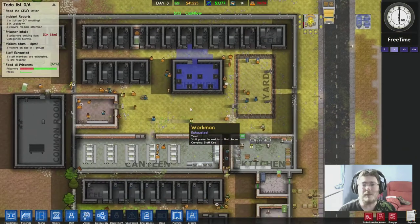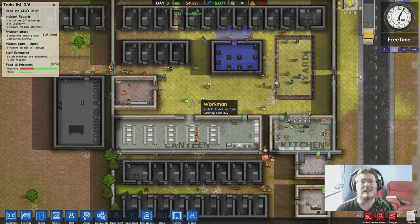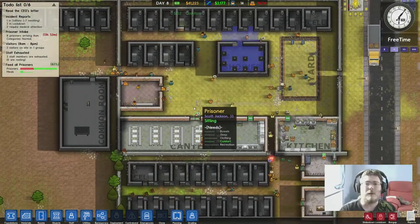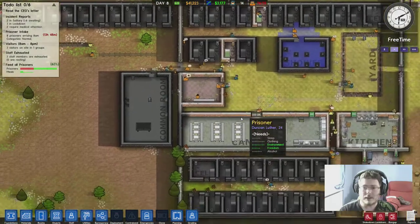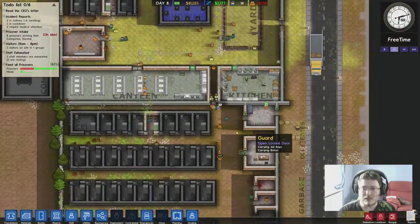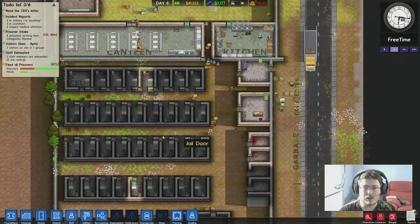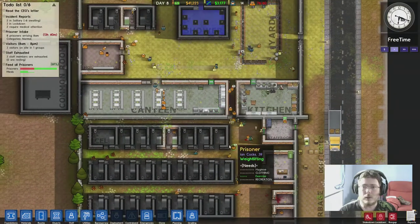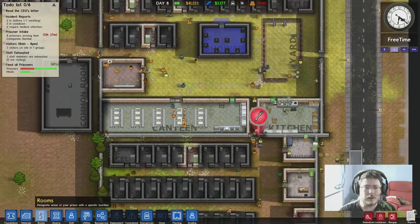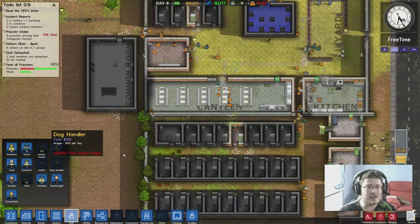Welcome back everybody, my name is Redneck Einstein and this is episode 5 of Prison Architect in its early access Alpha 23D state. As you remember, before I was in the process of building gardening facilities to try and smarten up this dump. I did hire a gardener - here he is down there - keeps your prison grounds nice and tidy.